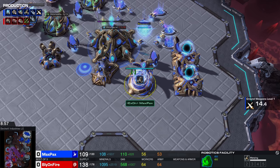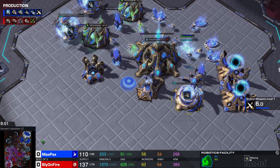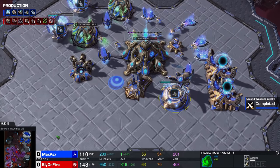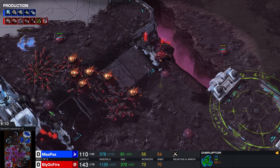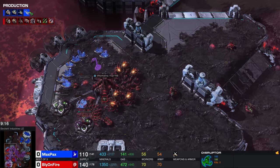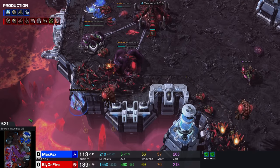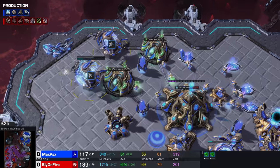He's going for a Robo Bay as a follow-up — so he went Glaives into Robo. He obviously made a Prism, made a few Immortals, and now also goes into Disruptors, which is very good against those Queen-based pushes, and Roach-Ravager-based pushes through these choke points on Beckett Industries. But then he still made two Stargates as a follow-up too. Most of the time whenever we see this kind of follow-up, we see the Stargates first and then the follow-up.